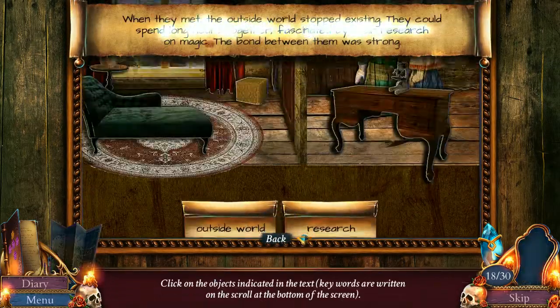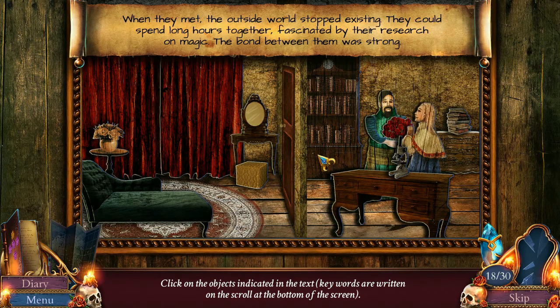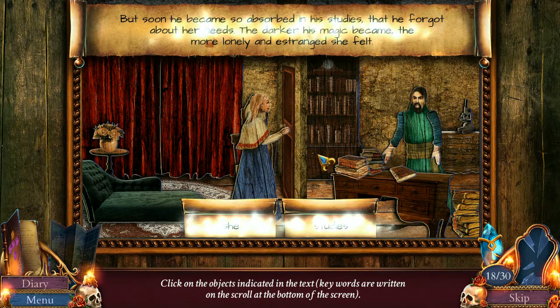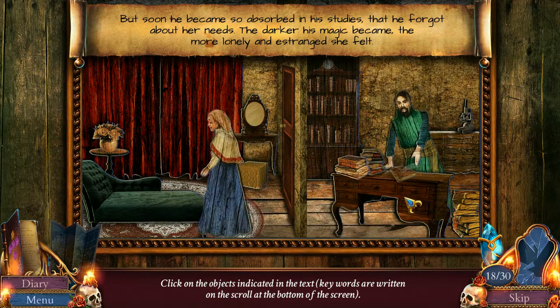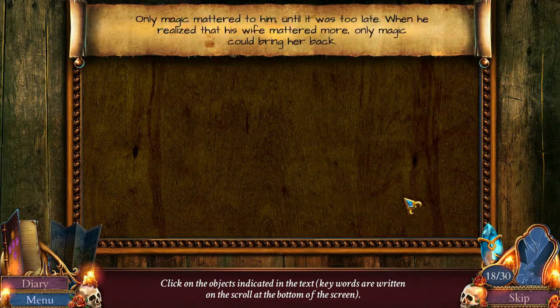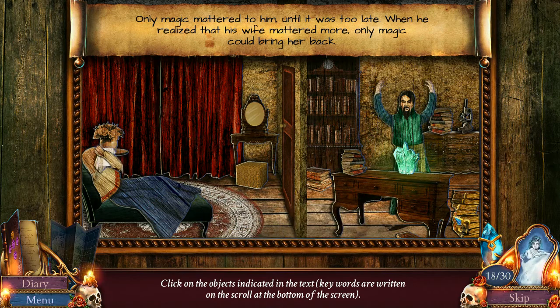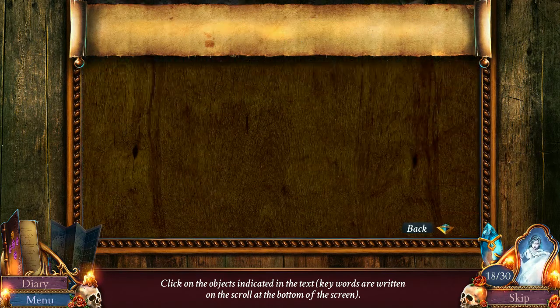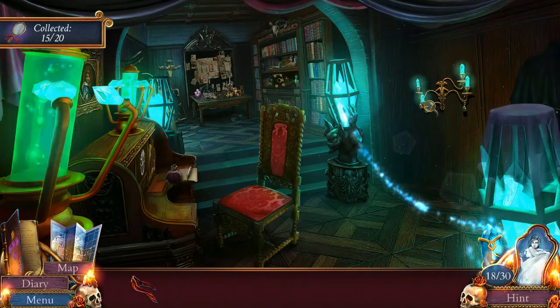Ooh, puzzle. 'When they met, the outside world stopped existing. They could spend long hours together, fascinated by their research. But soon he became so absorbed in his studies that he forgot about her needs. The darker his magic became, the more he barely noticed her illness setting in. Only magic mattered to him, until it was too late. When he realized that his wife mattered more, only magic could bring her.' You bastard. Ruining a perfectly good marriage with your-